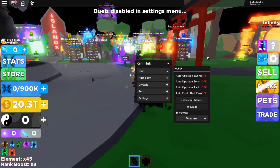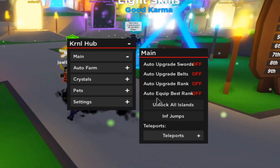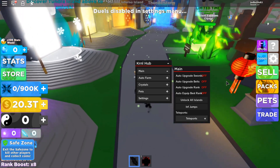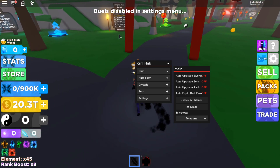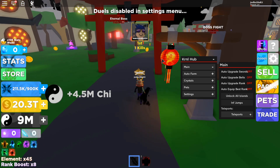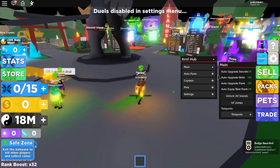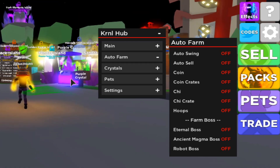Starting with the main tab: auto upgrade your sword, auto upgrade the belts, auto upgrade the ranks, auto equip best rank — this is really cool, it basically does everything for you automatically. I wish it had a built-in auto clicker too, so you could leave it running overnight and the game wouldn't recognize you auto clicking. Let's turn all of these on and it will upgrade everything — auto farm will do the auto swinging, auto sell, get coins, coin crates, chi, chi crates, and go through the hoops for you.